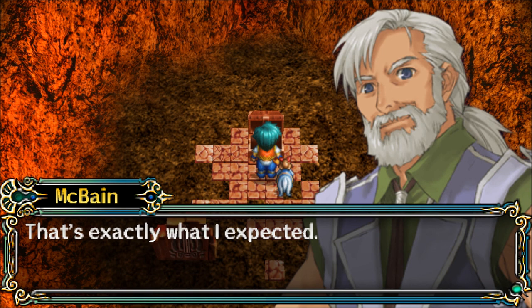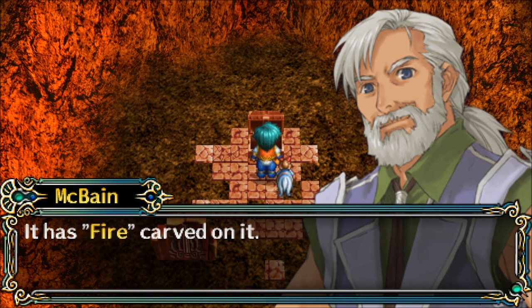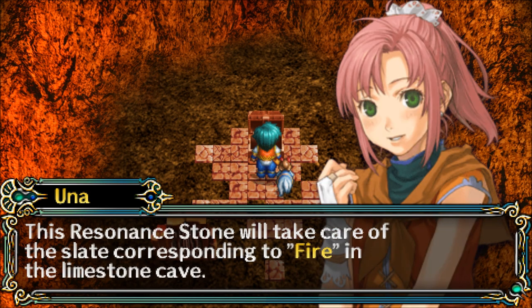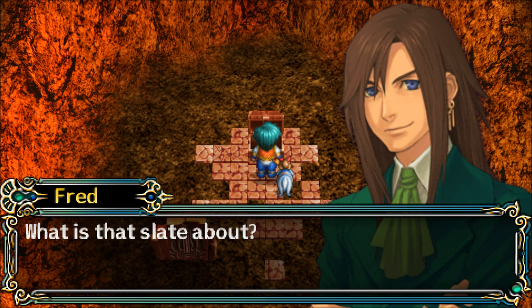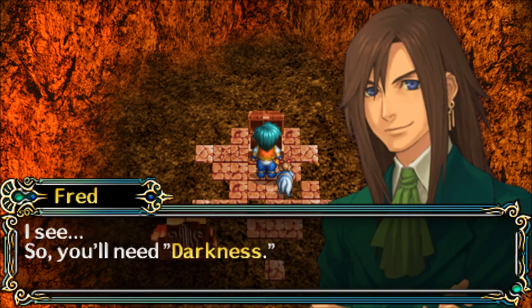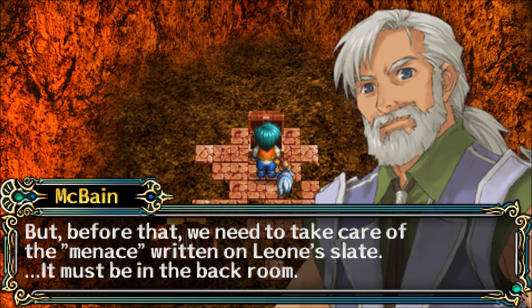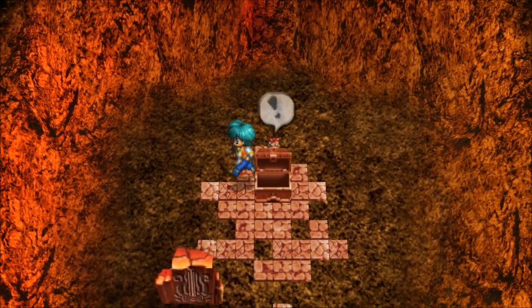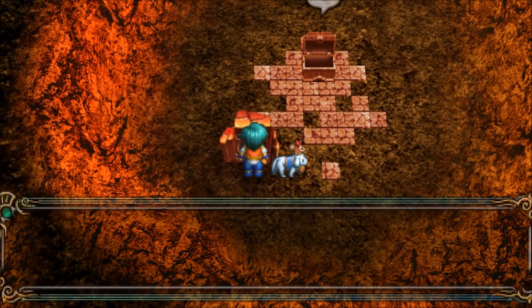That's exactly what I expected, says McBane. It has fire carved on it — it was worth enduring that heat, says Forte. Una says this resonant stone will take care of the slate corresponding to fire in the limestone cave. What is that slate about, asks Fred. Forte explained about the six slates in the limestone cave. McBane says but before that we need to take care of the menace written on Leon's slate — it must be in the back room. It sounds very forbidding.